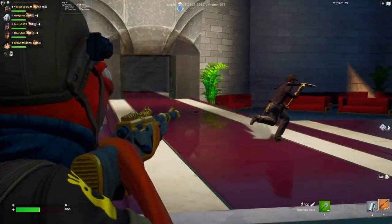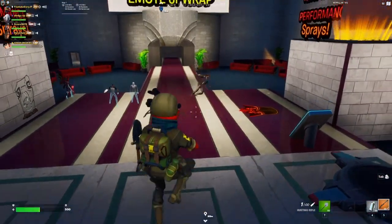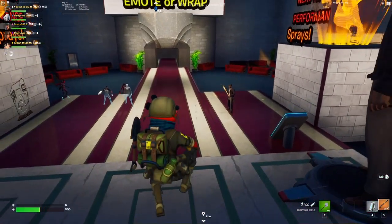We've got Indiana Jones — he's got a nice matching emote right there, not too bad. He's got the Darth Vader spray, so it's kind of going with a nice chapter 3 theme. Really good combo here, in terms of the spray — not too sure. The emotes do kind of match, I guess.